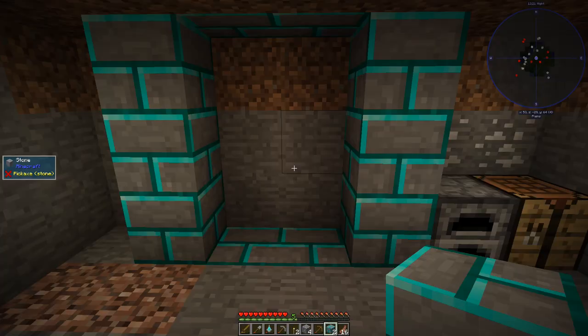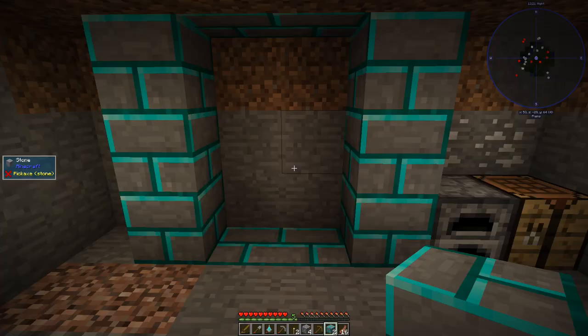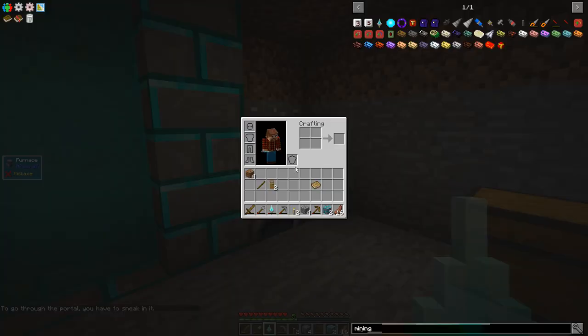So there's a portal - same size as a nether portal. And I would assume we just click on it with this guy. Oh, okay - to go through the portal, you have to sneak in it.